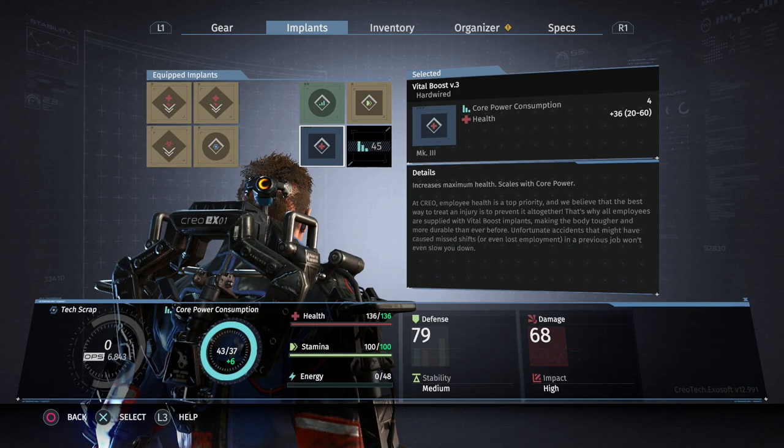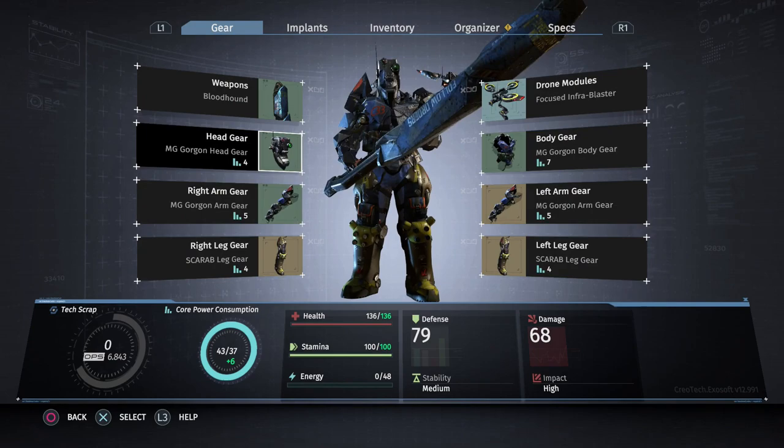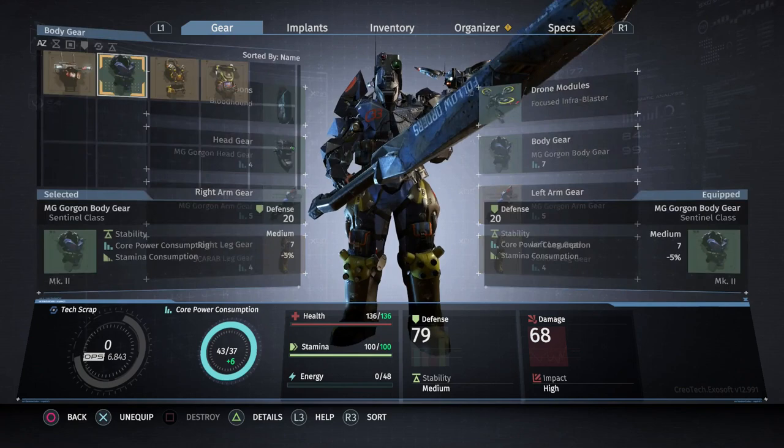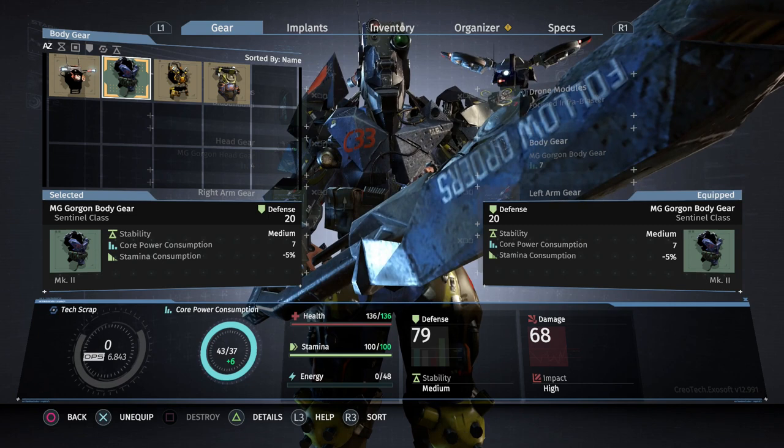I honestly prefer the specific stats that the gorgon set pieces give instead, such as increased impact for the hand pieces, reduced energy consumption of the drone for the headpiece, and reduced stamina consumption for the body. The scarab set, being medium armor, actually increases your stamina consumption by a little bit.